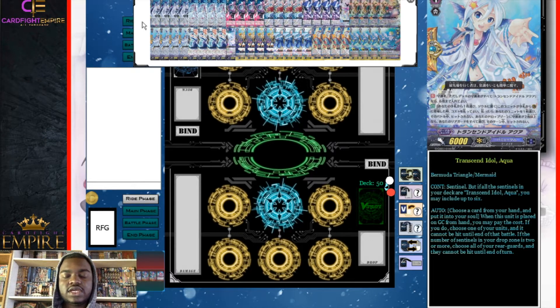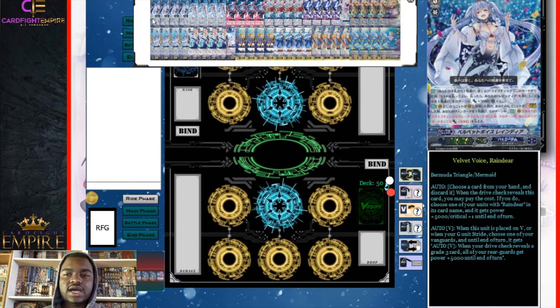Today we're going to be talking about the CB07 Reindeer deck. The Reindeer deck is yet another one of our Bermuda archetypes that basically focuses on drive checks. Bermuda has so many different decks that focus on different mechanics, but the Reindeer deck focuses on drive checking grade threes and also drive checking certain cards that treat themselves as grade threes, and it usually gives you effects based off of that. Let's get right into the deck.